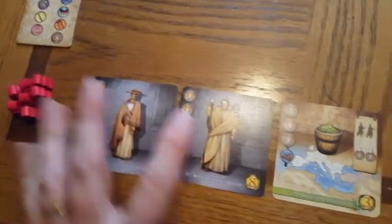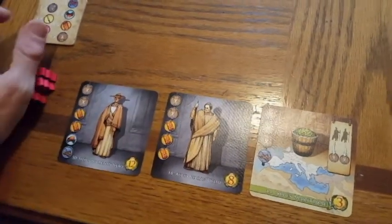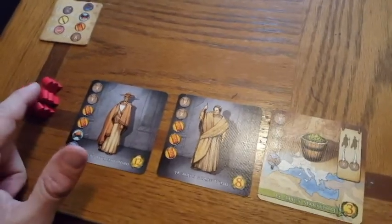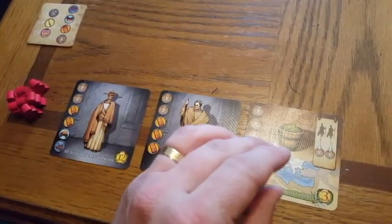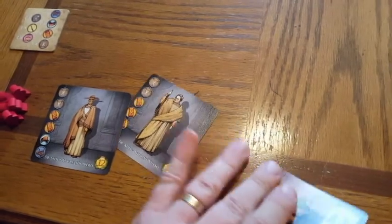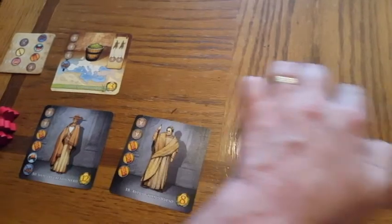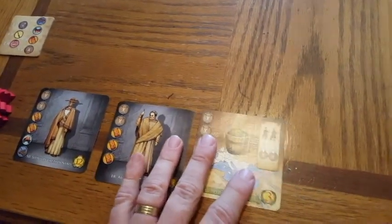Every player begins with three of these objective cards in their tableau, and these go in a row called the uncompleted objectives row. I like to keep it organized with my seven legions. Each of these legions will be used to complete objectives on these cards. When a player completes an objective, after the special ability is reconciled, the card is moved over into the completed row.